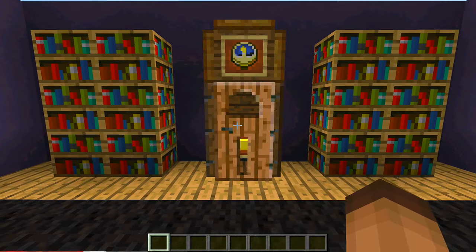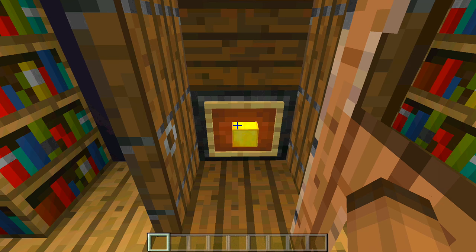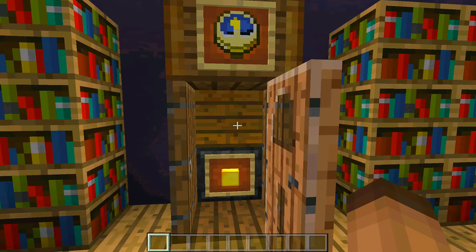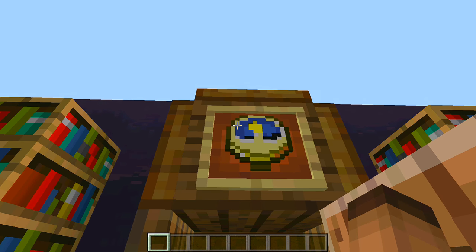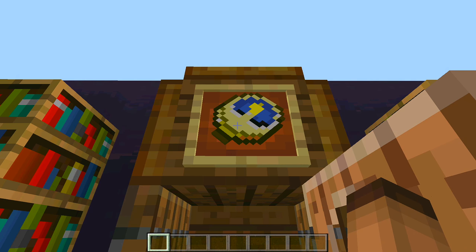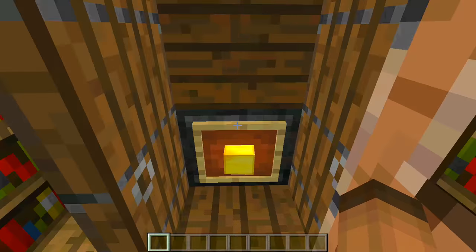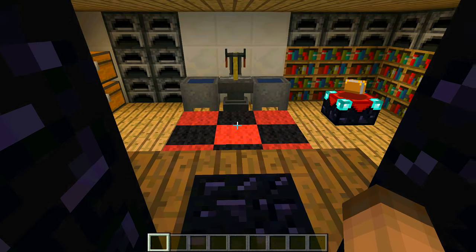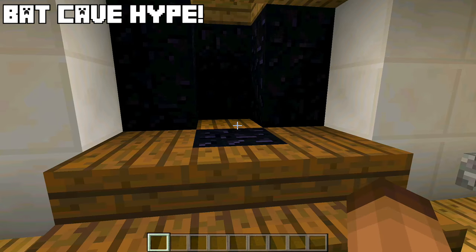Right here we have a clock, and when we go inside to access our secret room all you have to do is turn the block inside the item frame. When we turn it, nothing is happening because this clock has a lock. When the clock is set to 12 o'clock, the clock is in the perfect direction inside the item frame. If we move it over once, the clock is now unlocked and we can access our secret room.